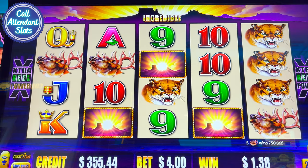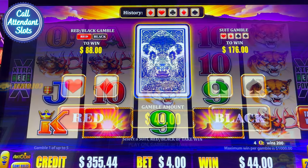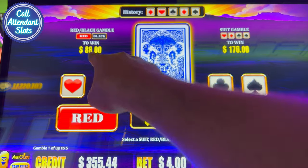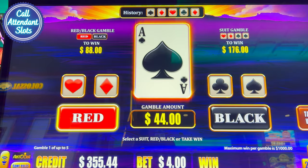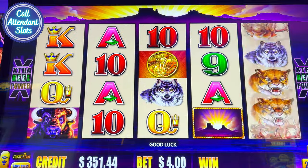Look at this — so that's $44. If I hit gamble win and guess the right suit, I can get 176. Let's go red. I lost. Lost it. Interesting. I wonder how that works in the bonus.